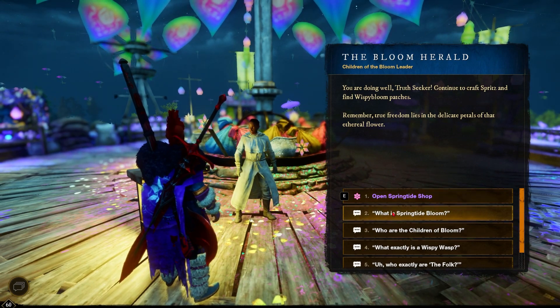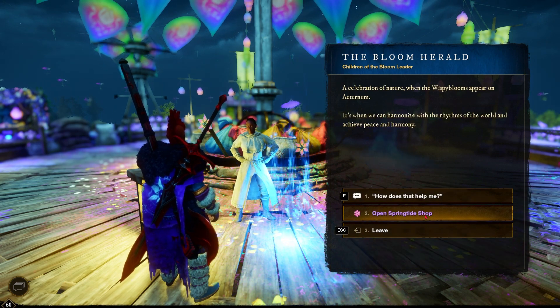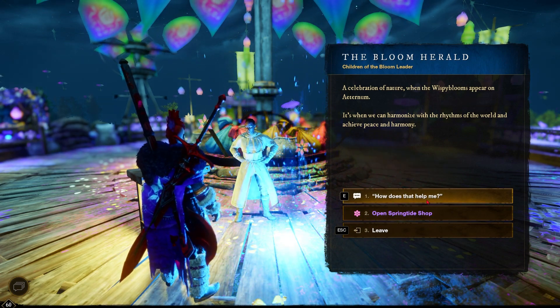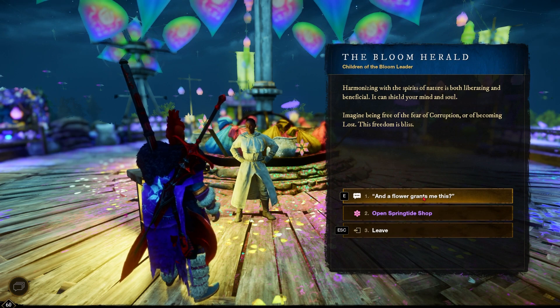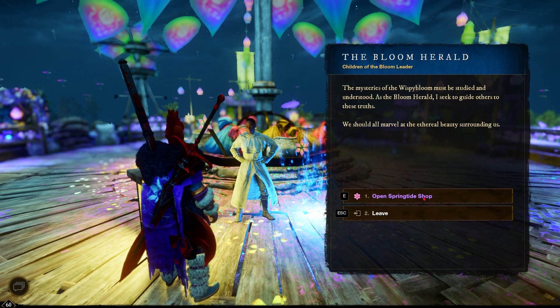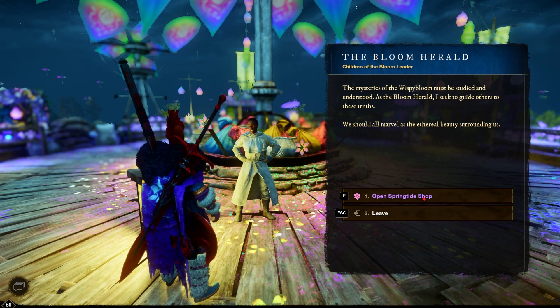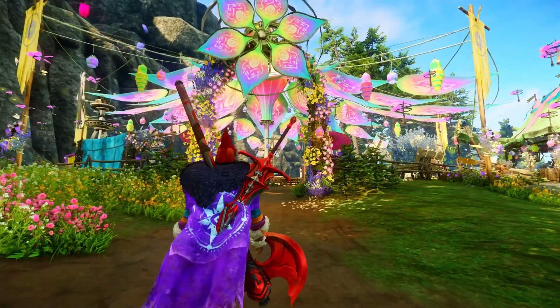You are doing well, truth seeker. Continue to craft spritz and find Wispy Bloom patches. Remember, true freedom lies in the delicate petals of that ethereal flower — a celebration of nature. When the Wispy Blooms appear on Eternity, it's when we can harmonize with the rhythms of the world and achieve peace and harmony. Harmonizing with the spirits of nature is both liberating and beneficial — it can shield your mind and soul, imagine being free of the fear of corruption or of becoming lost. This freedom is bliss. The mysteries of the Wispy Bloom must be studied and understood. As the Bloom Herald, I seek to guide others to these truths — we should all marvel at the ethereal beauty surrounding us.